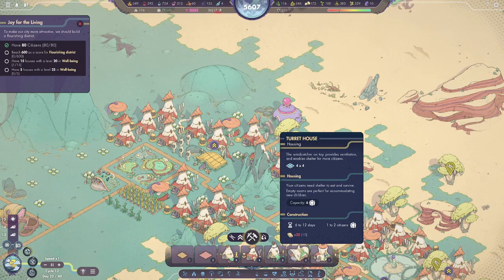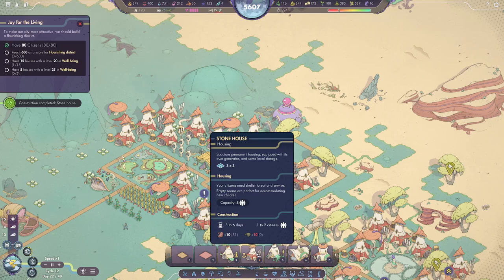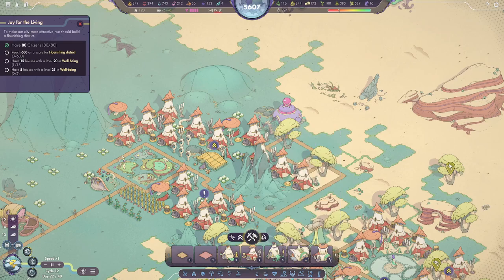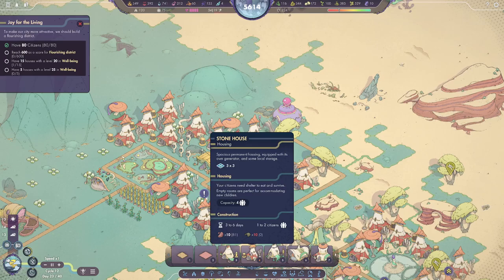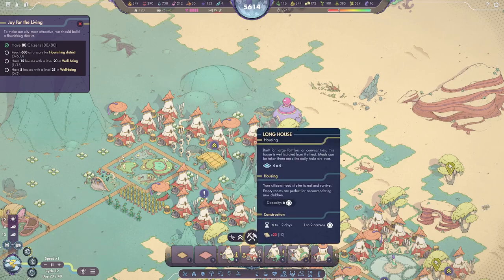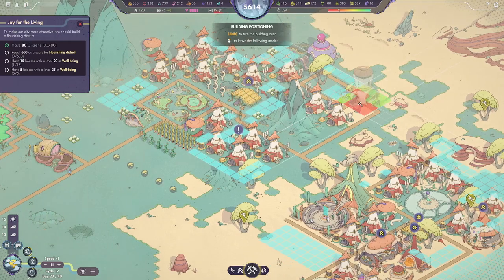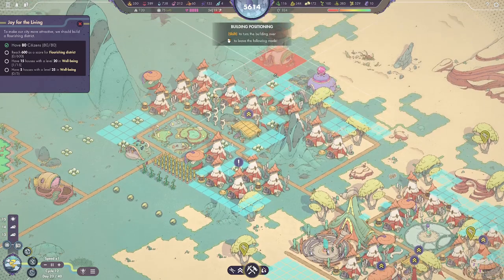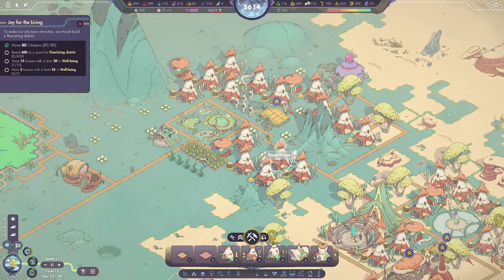What about the turret house — 20 composites? Does it do anything? Maybe it just holds three times the people? No, it's two more people, but it does improve the district as a whole. I could tuck it in, but there's a tree back there. Let's just see how things go once we get the scent garden up in here.